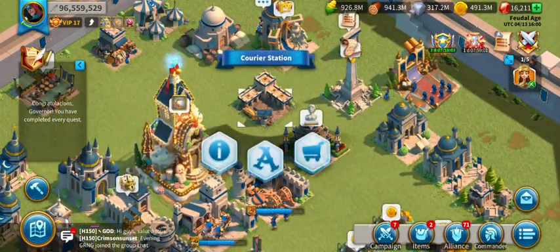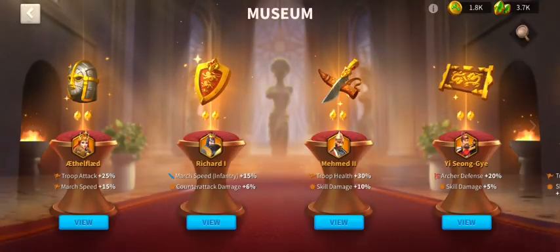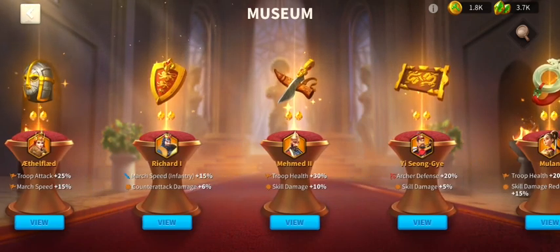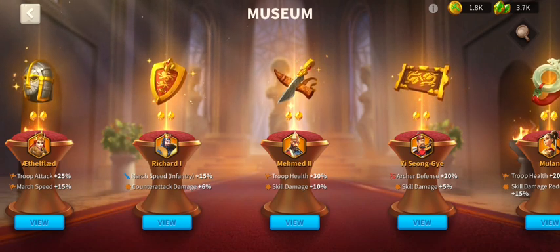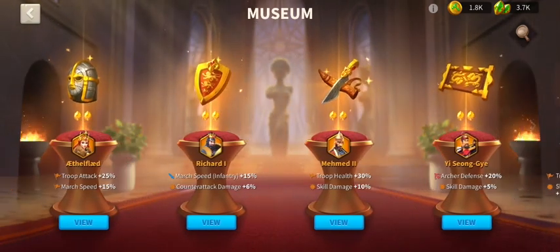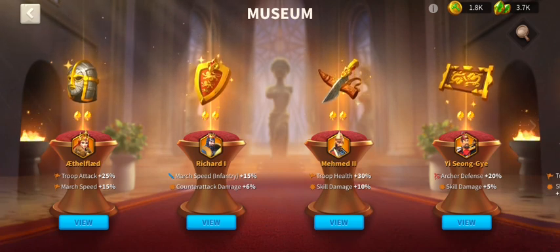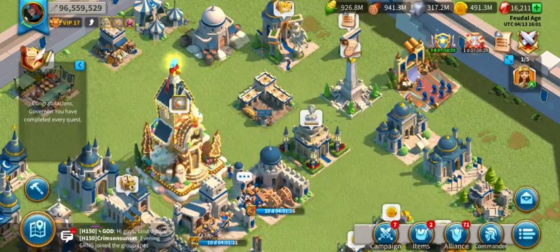And if that wasn't enough, we can go into the museum. Right there in the middle you get an extra 30 troop health — that just adds tankiness to it. Early in the game, obviously he's going to be one you're aiming for as soon as possible. And there's also an extra 10 skill damage on top of that — definitely number one.